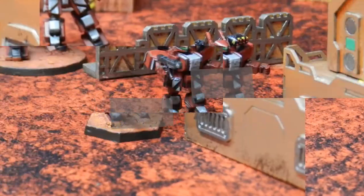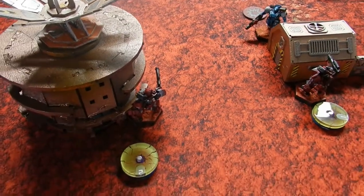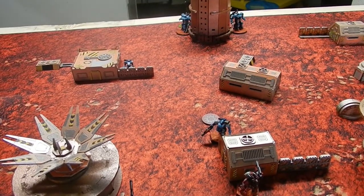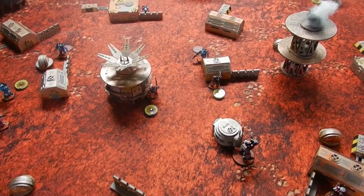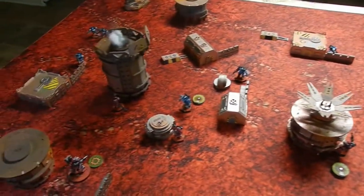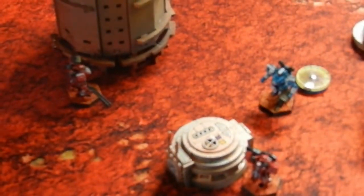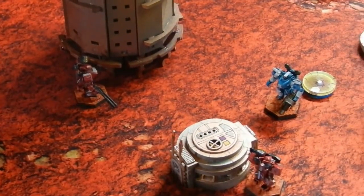Peace River combat group one: the Warrior Fours go ham on the Chevaliers and basically do nothing. The Warrior Four on the building does nothing to the Cracer because it already reaction fired. The frag cannon also does nothing to the Cracer because it has Agile.